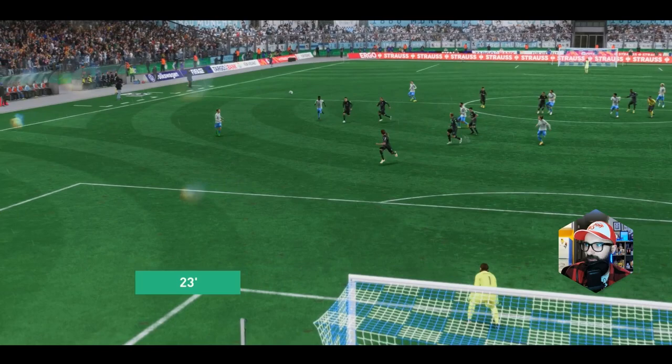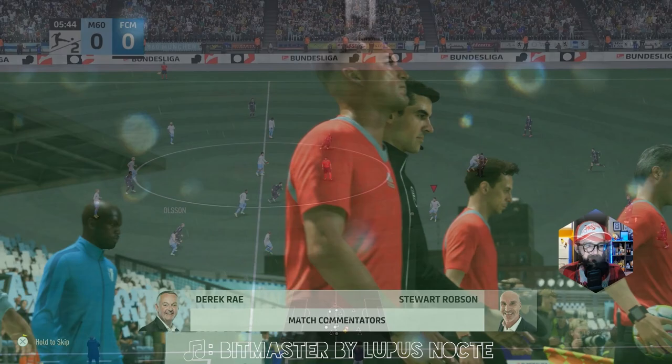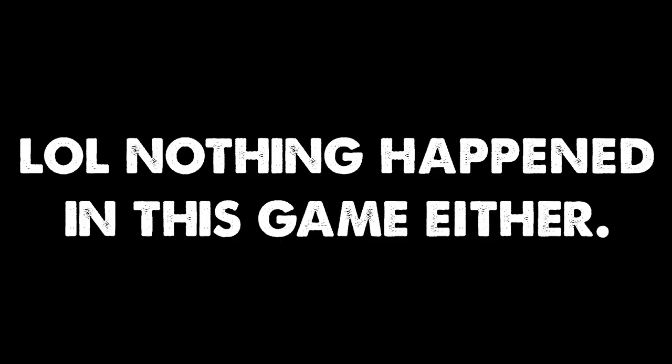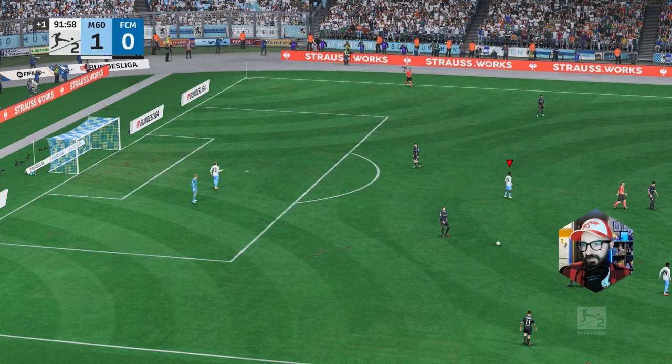Welcome to the Grunwalder — it is 1860 Munich hosting Modsberg in match day number 12. Vernezi with a great ball through, Lockenmacher's shot is saved but he is all over the rebound — 1-0 for 1860 Munich. That is going to be the end of the game. 1860 Munich hold on in a rather uneventful game, but 3 points is 3 points.